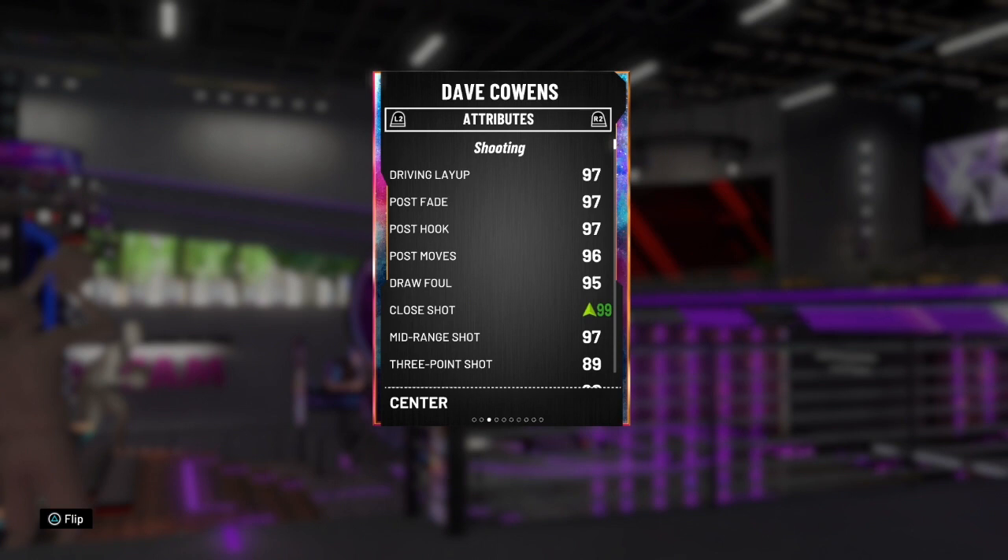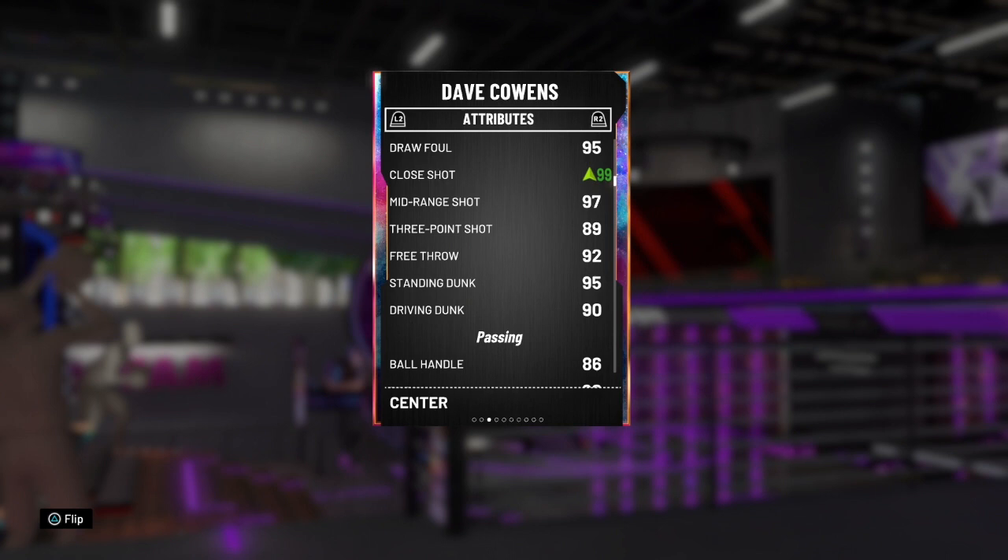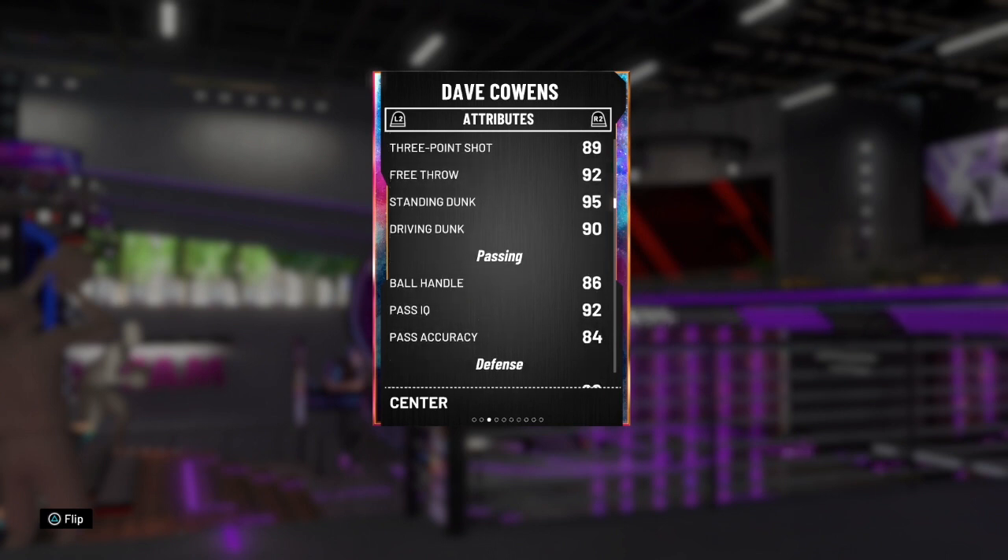Look at the stats on this card — I don't know if there's anything below even the 89 three ball honestly. 97 driving layup, great post game. You give me a card that I can speed boost, has a post game, can shoot threes, gets dunks — I got the whole package. The 90 driving dunk, 95 standing dunk, 89 three ball, 97 mid. So you can perfectly green up from anywhere. 86 ball handle or 84 pass accuracy might be the lowest stat, but regardless this card can speed boost.